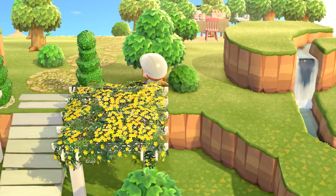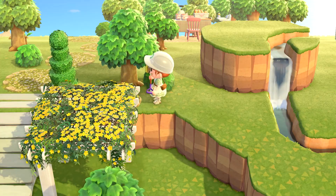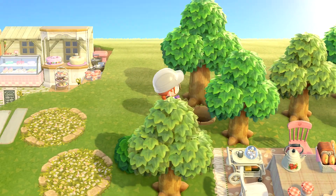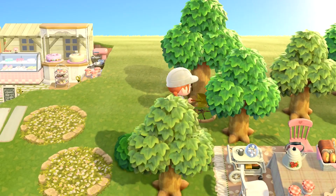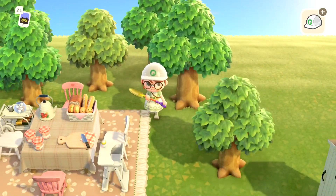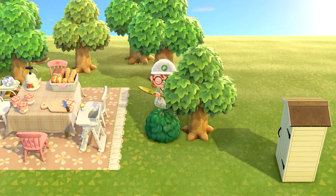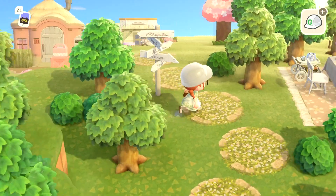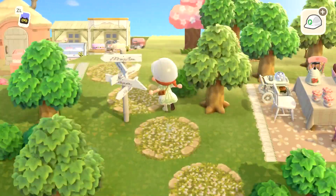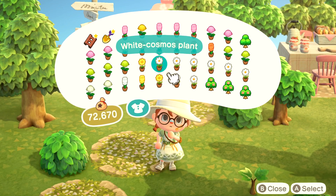I wanted this to feel extremely overgrown and lush — the majority of this build filled with trees, shrubs, wheat fields, and flowers thrown in between. A lot of my builds on this island so far have featured flowers, which are cute but can look a little messy if not placed correctly. So I wanted to do more deliberate placement of certain plants this time. I also threw down the destination signpost, which is super cute — it gets moved around a little but essentially stays in that area.